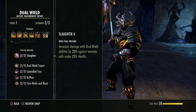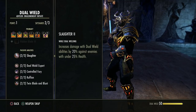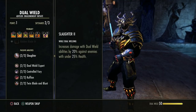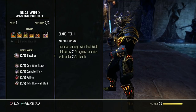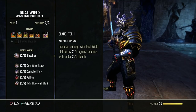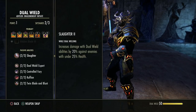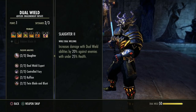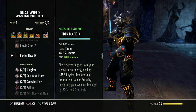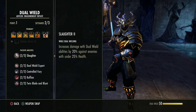Dual wield — melee damage with some passives that benefit overall damage. This passive increases damage of dual wield abilities by 20% against enemies under 25% health while dual wielding. You must be on this bar with one weapon in each hand. These instructions are very specific — your light and heavy attacks from dual wield count as dual wield abilities and benefit from this too.